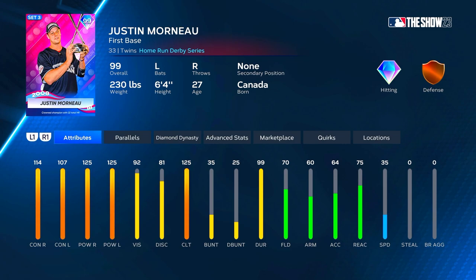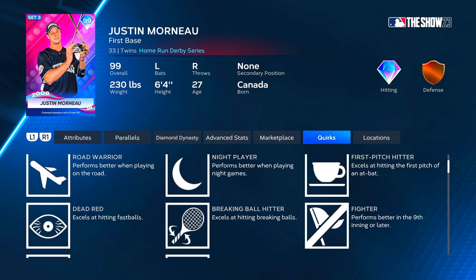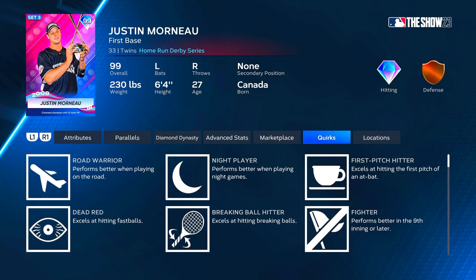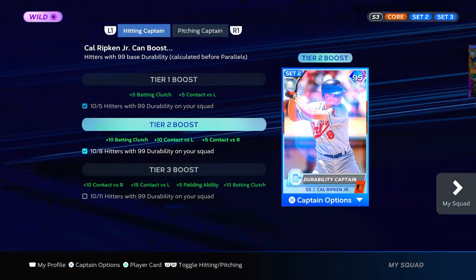He also has 99 durability, so you can put him on a durability team build and give him that boost. Quirks-wise he has some good ones: road warrior, night player, first pitch hitter, dead red, breaking ball hitter, fighter, pinch hitter, and situational hitter. The only ones he's missing are unfazed, which is a two-strike one, and bad ball hitter, but besides that he's got some really good quirks.